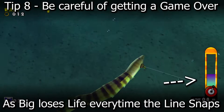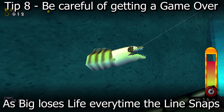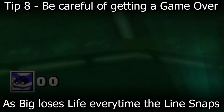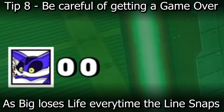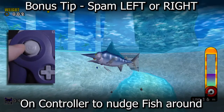Tip eight: be careful of having your fishing line snap and getting a game over. If the reel meter reaches red, you'll hear a warning beeping sound. When that happens, let go of the action button for a few seconds until it cools down, then try to reel the fish in again. If the meter does reach red, the fish will get away, the lure will snap, and you will lose a life. The last thing you want is to catch a 2,000 gram fish only to lose it by getting a game over. It also helps to spam either left or right on your controller to nudge the fish in a different direction and hopefully swim it closer to Big the Cat.